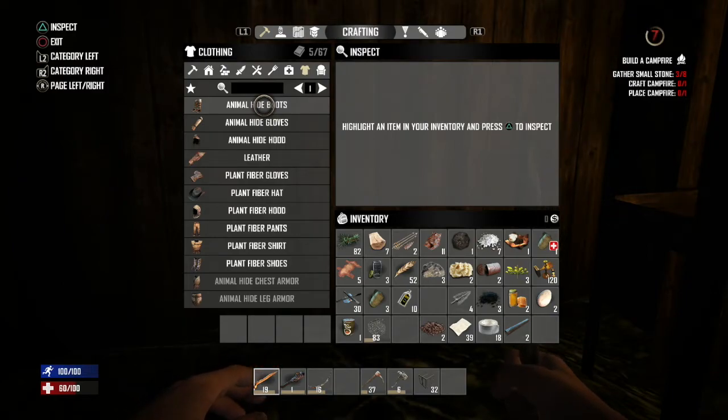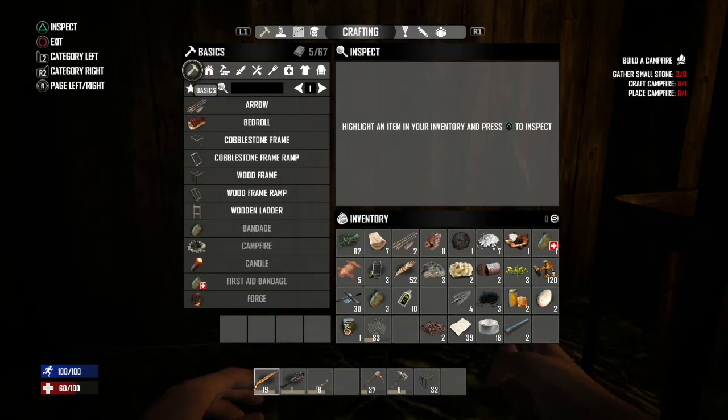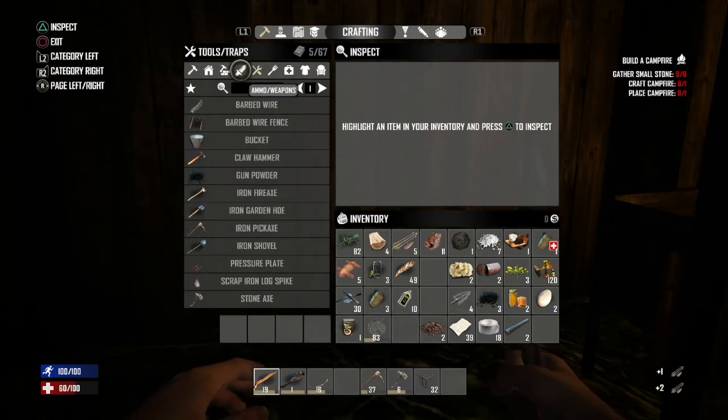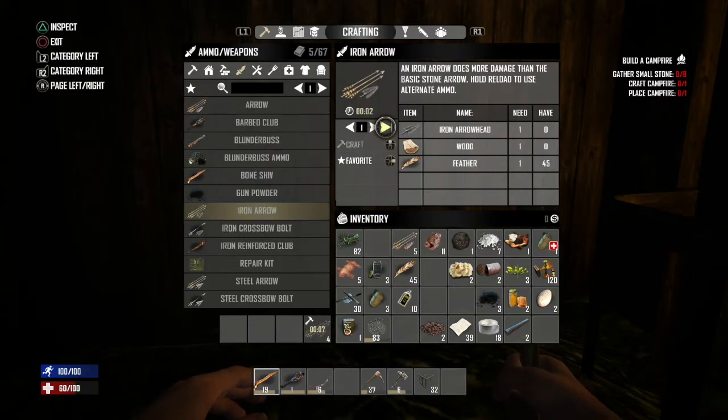I want to save the hide for the forge. It'd be sweet if we could find a house with a forge already built in — that'd be amazing. What else can we do? Leather — all done. I guess it's just arrows. Yeah, make a few arrows. Sometimes I'll make a few ladders just in case. But we can make some iron arrows — we've got four so we might as well make them. If we run out of arrows at least we've got something.